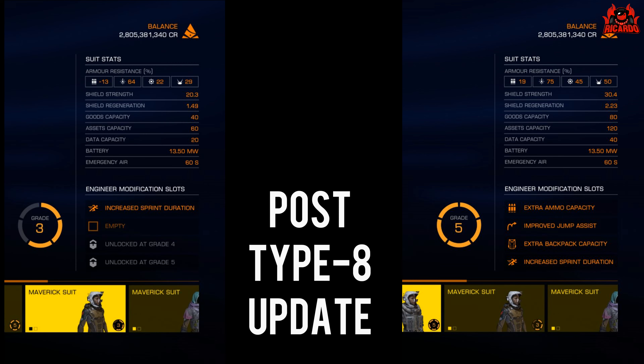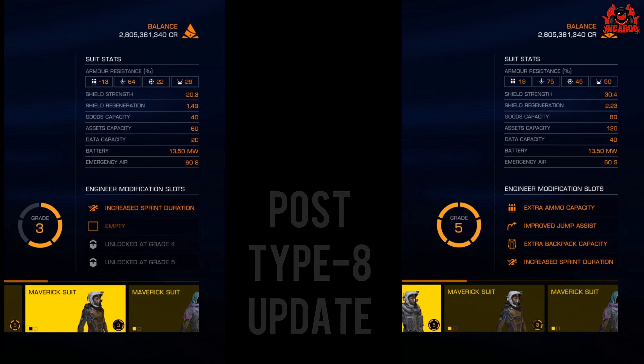You could really clear out probably two settlements with that, should you have the capacity back home to store everything. Putting them side by side, we can see: with the engineered backpack, goods capacity is up to 80, assets up to 120 from 60, and data capacity up to 40 from 20. So it's still a viable upgrade to put in if you want to completely strip those settlements out without having to worry.